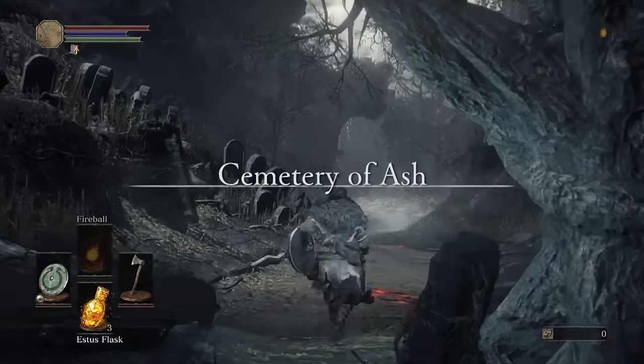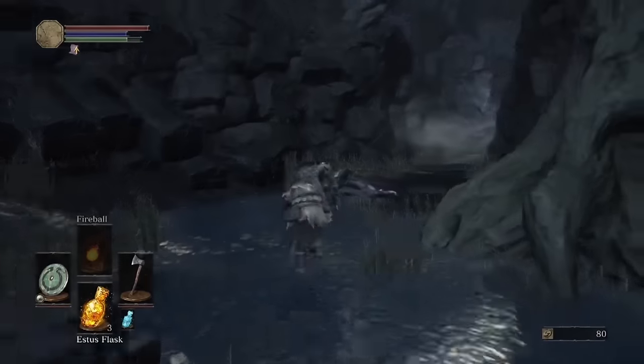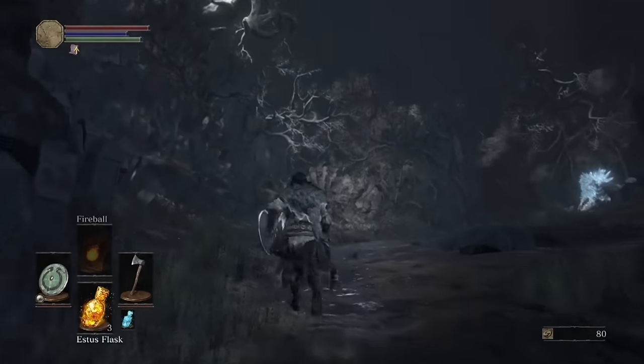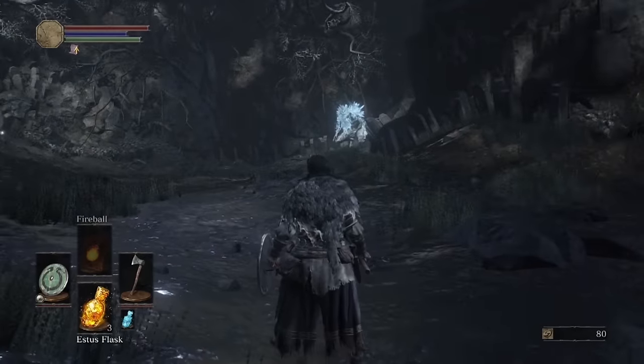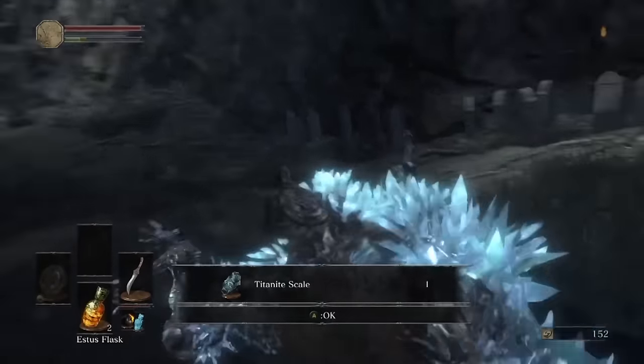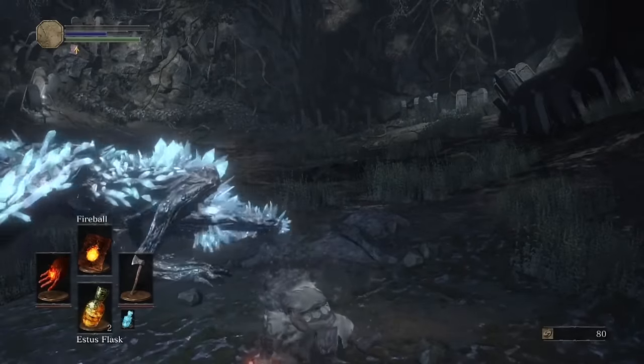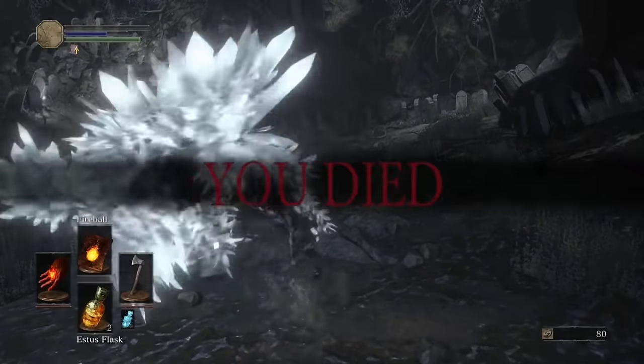Number 10! Right at the start of the game, in the tutorial area, if you veer towards the right, you should find a path that leads to a giant crystal lizard. You may take a look at this thing and immediately go 'Nope,' but really, give it a shot. Killing this enemy will drop a Titanite Scale, which is invaluable for upgrading powerful soul-transposed weapons. If you're having trouble killing it, don't sweat it — just don't forget to come back for it later.